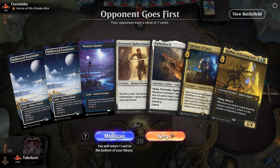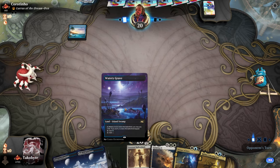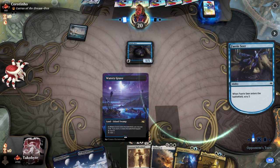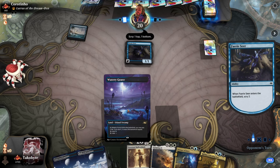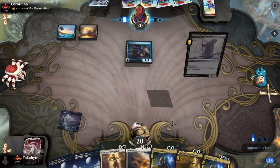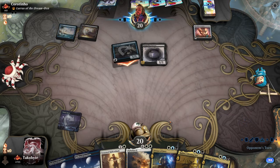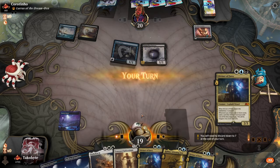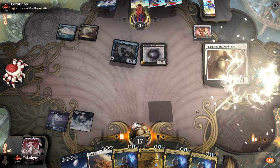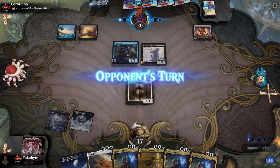Looks like a ninja thing. At least we have a really good card to block the Changeling Outcast if it ever becomes a four-four — I doubt they're going to make it that big though.